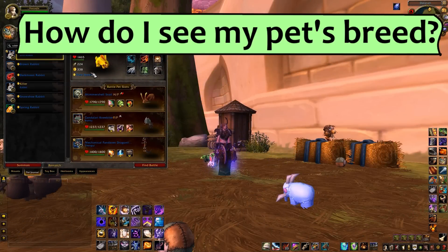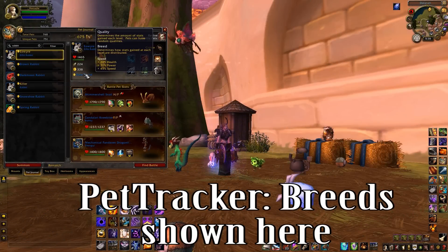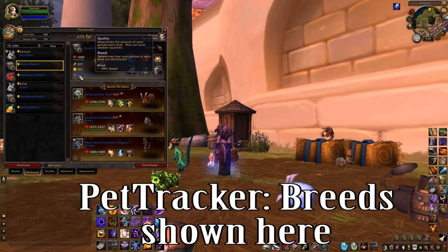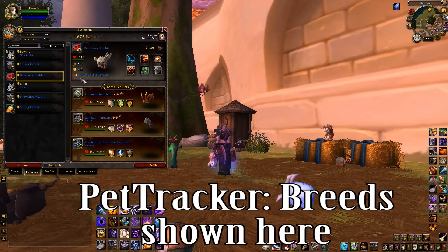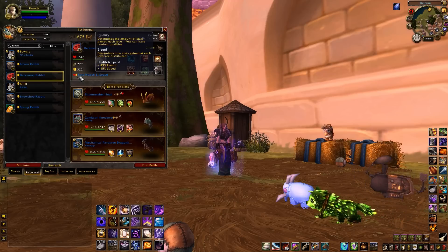How do I see my pet's breed? To figure out exactly which breed of pet you've got, there are a few options. You can use an add-on such as Pet Tracker's Breeds module, or just look the pet up on Wowhead. However, needing to know the specific breed of every pet isn't really necessary, and personally I don't do either of these things in my day to day.